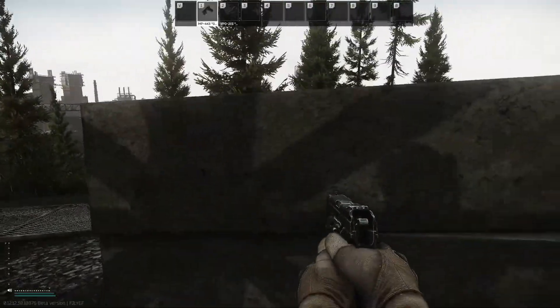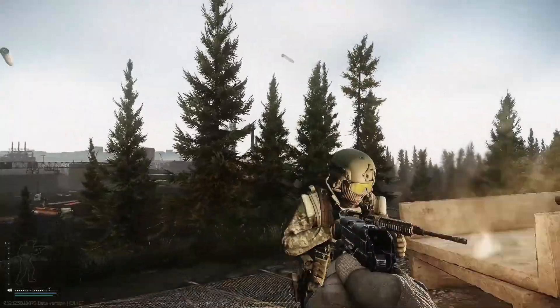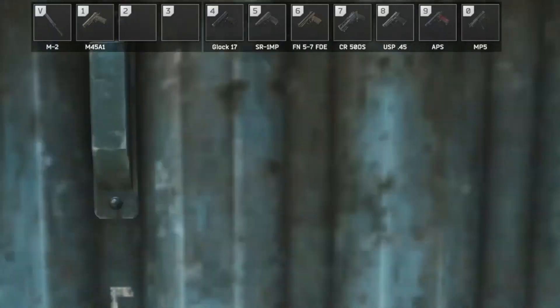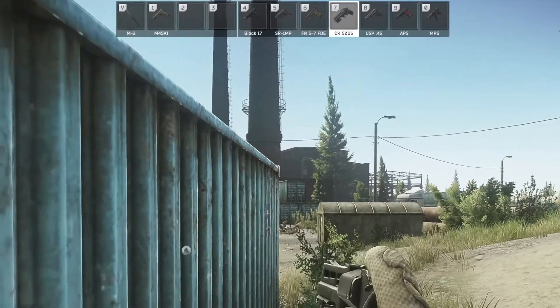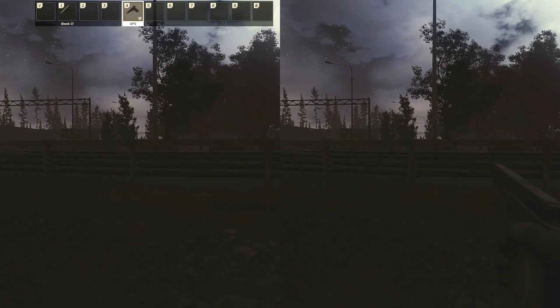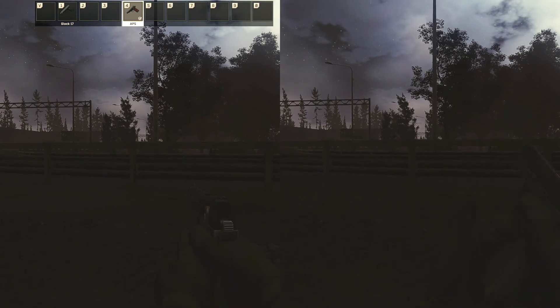Pistols save lives, especially if you're using a bolt action sniper rifle. Not only can you maneuver better, but you can fire many more rounds. You can hotkey guns that fit in your rigs — usually these are two or three slot items. Pulling out a pistol hotkeyed in your rig is faster than reloading.